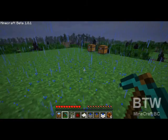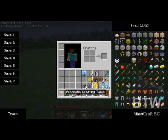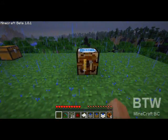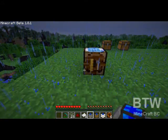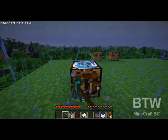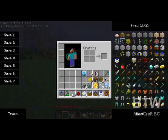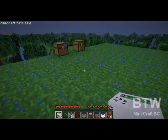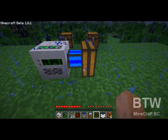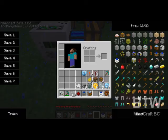So let me just pop these down. We'll set down this automatic crafting table. The mining well we have from the first episode is going to need a power source. If you set down the redstone engine, you need a switch too.